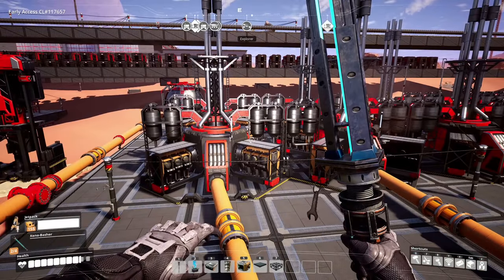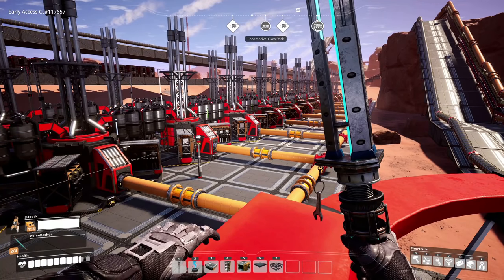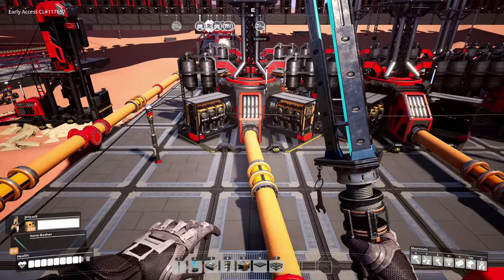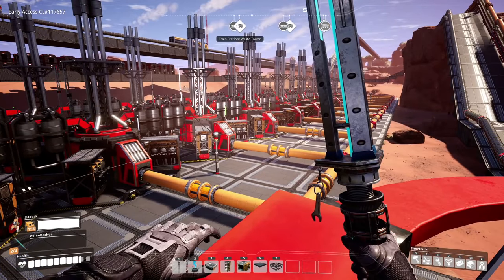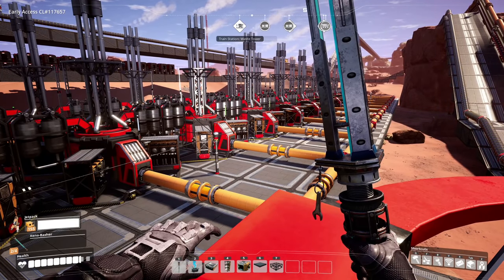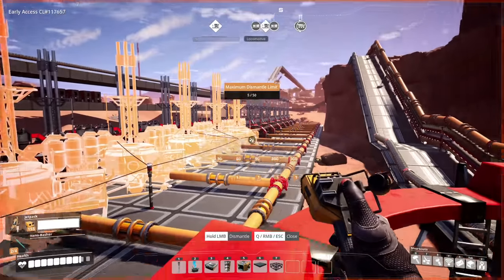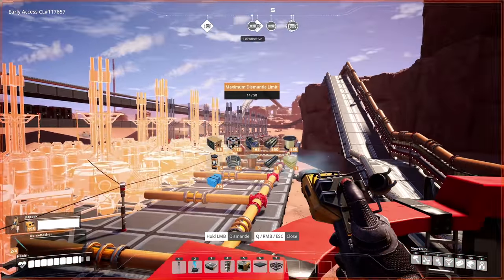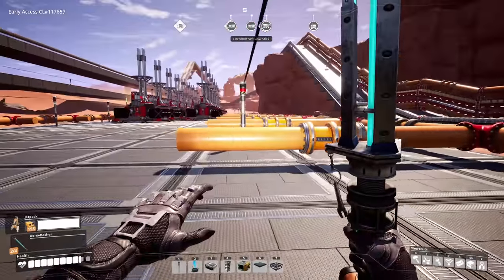What's going on everybody, Z here. Welcome back to some more Satisfactory. Today we are demolishing and rebuilding a large part of our factory. We are officially getting rid of all these fuel generators — we do not need them. We have nuclear power, we have plenty of nuclear power. We can always up our nuclear power if we need to.